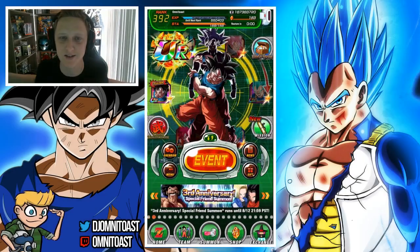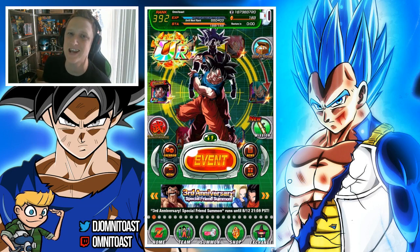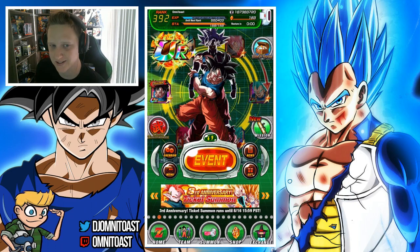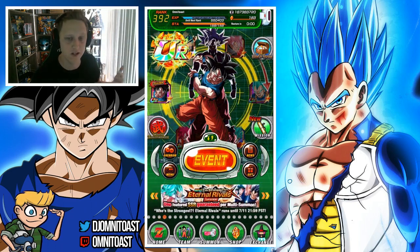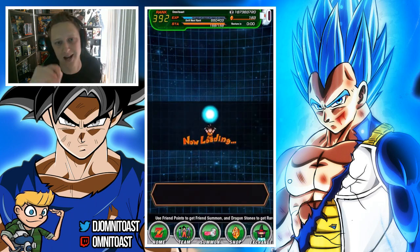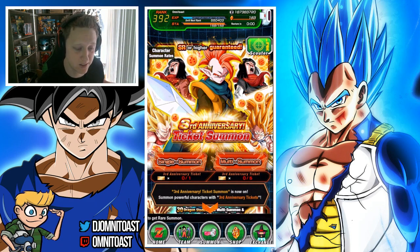Yo, what's going on guys, I'm the Toast here coming at you with another Dragon Ball Z Dokkan Battle video. In today's video we are going to go see the rates of the friend summon. For the new friend summon they changed something for us that JP did not get, so we're not concerning the whole JP/global war thing, but this is a cool update — probably the coolest update we've ever gotten.